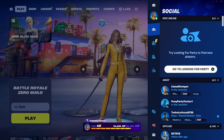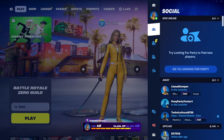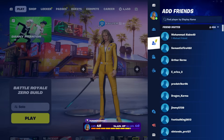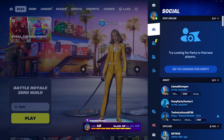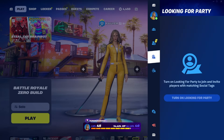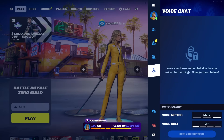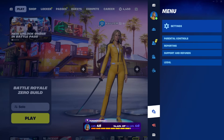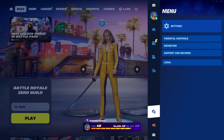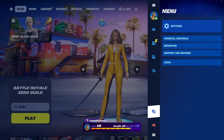Once you open up this side menu, come over here and you'll see all these different tabs. Starting from the top we have social, then underneath that we have add friends, then looking for party, then voice chat, and at the very bottom we're going to have a tab called menu. What you're going to want to do is make your way into this tab called menu.